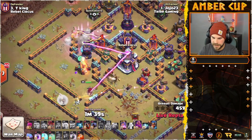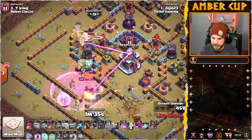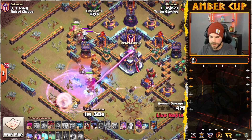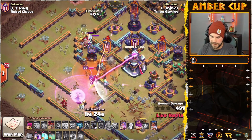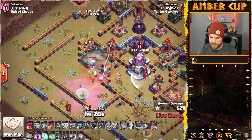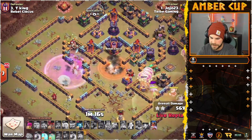Looks like Electro Titan Ice Golem out of the CC. There's a Rage Spell for the Queen, and there's a Poison for the troops. Queen's still taking a lot of damage despite the Rage Spell. Ice Golem's going to freeze her up — get her health bar. It is managing somehow to stay up above that ability. But the Sweeper is going to trigger the Queen's ability here. She takes down the Town Hall. Takes down the Electro Titan.